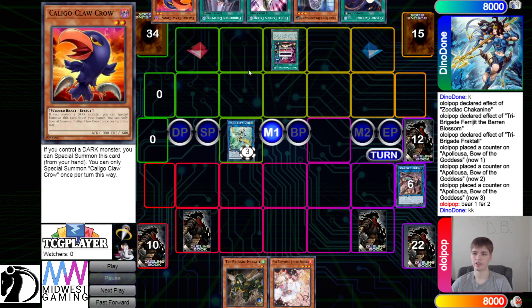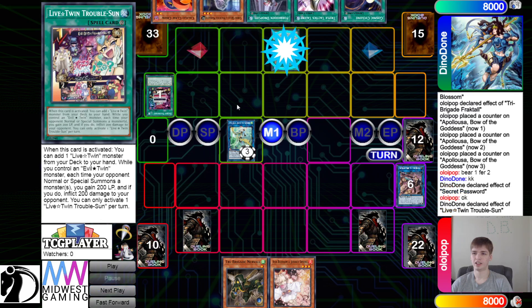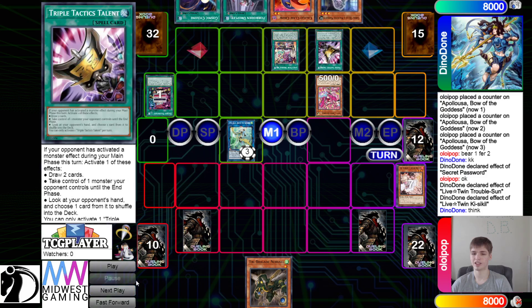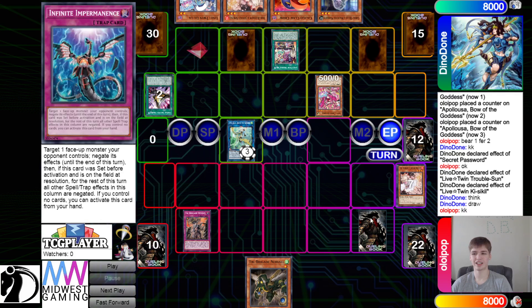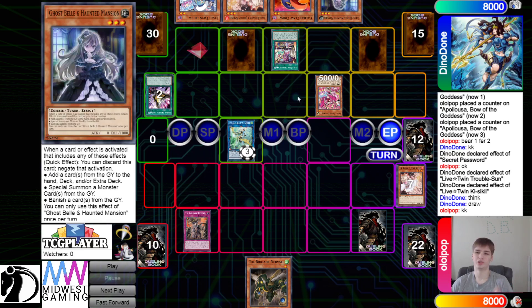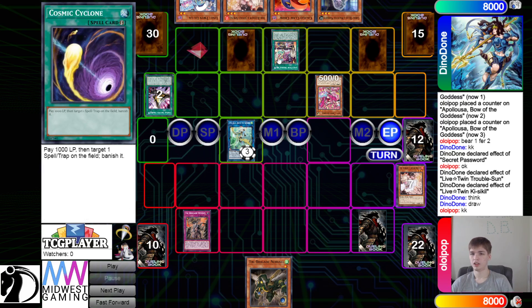Draw the Claw Crow. They're going to start off by activating Secret Password, grab the Troublesun, and then activate that to search out Kelsey. Normal Summon Kelsey — chain Ash Blossom to the effect. Activate Talents to draw — drawing Ash and Lily. And then they're going to set. Oh no, they should have kept Droplet. Like, you know there's Revolt — you know it's going to get activated on End Phase. If you just set Cosmic and pass, End Phase opponent activates Revolt, you chain Bell, they chain Appaloosa, you chain Droplet — would have been pretty good.